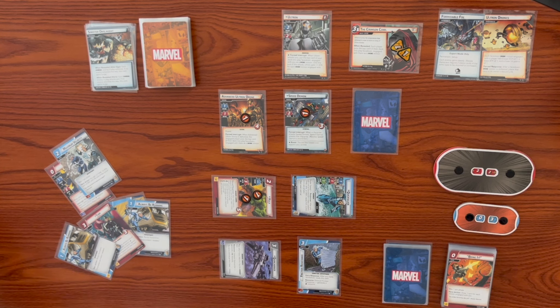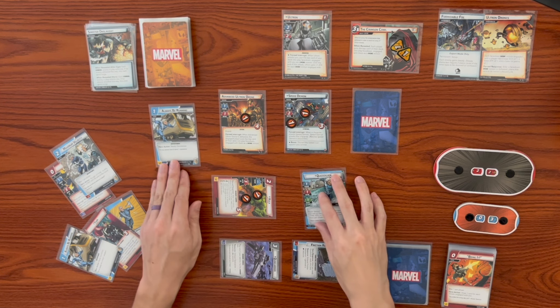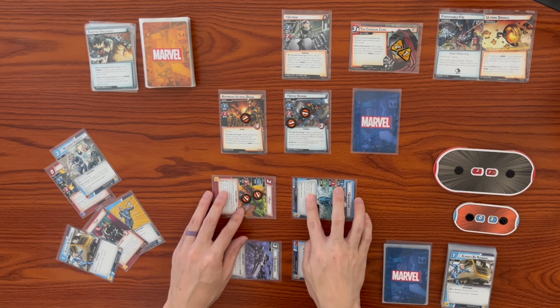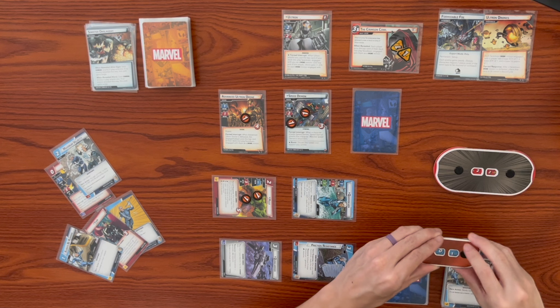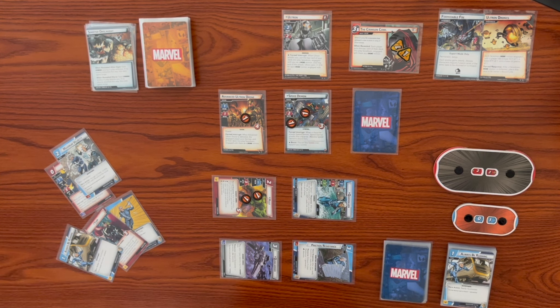We need to hit Speed Demon two more times this turn to beat the challenge. Let's swing for one again - resolve his attack first, he hits us for two, dropping from five down to three, then he takes another damage. We exhaust Friction Resistance to generate a physical resource, play Always Be Running to ready Quicksilver, then attack again for one. Speed Demon triggers and hits us for two, bringing us from three down to one. We're at one life, but we do one more damage to Speed Demon.